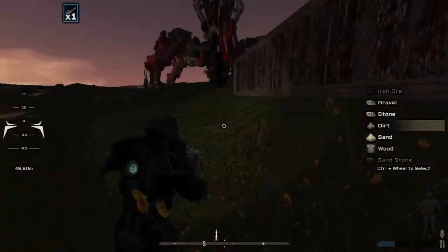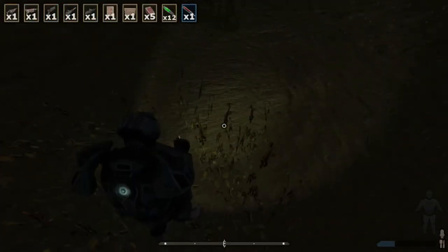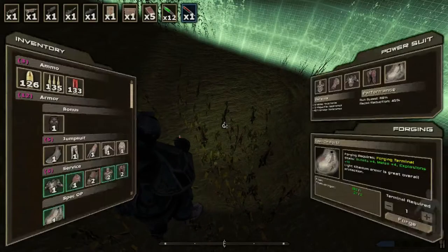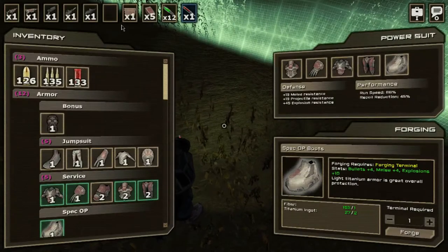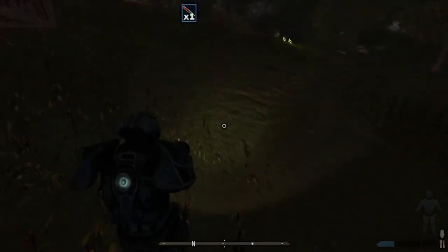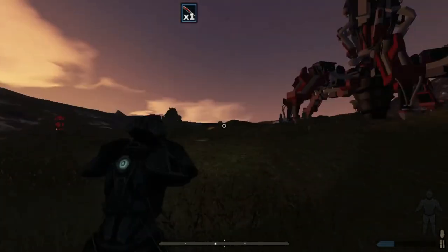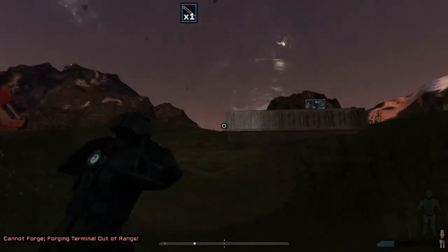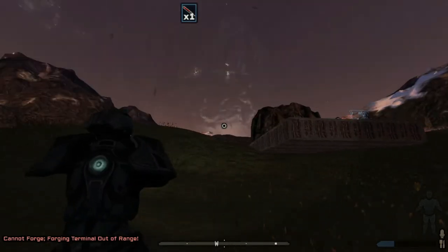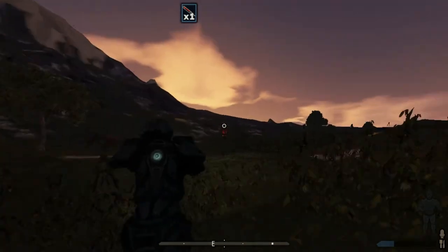We don't have a helmet but let's put the boots on — boom, we got spec op boots! Let me get rid of these things from my hands so we can see them. Oh, I can just double-click on it — there you go, some spec op boots. Now we need to go get some more recipes.